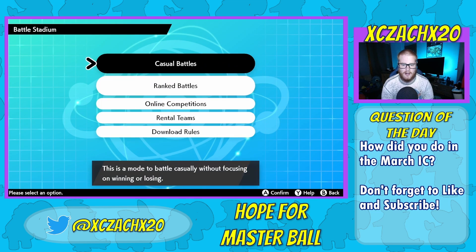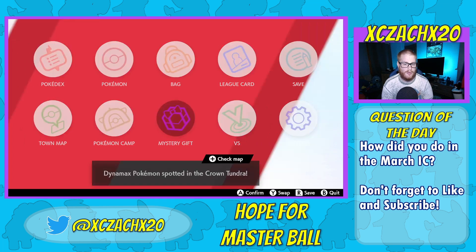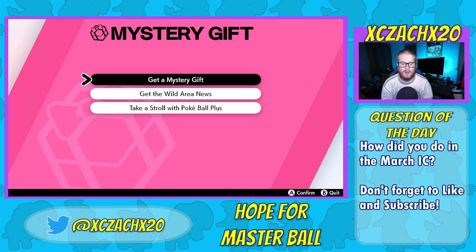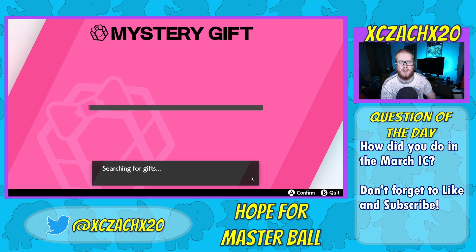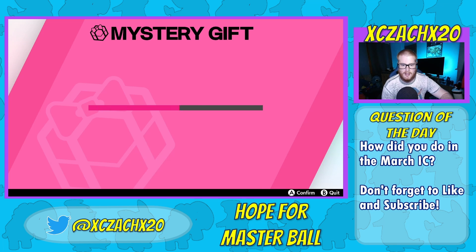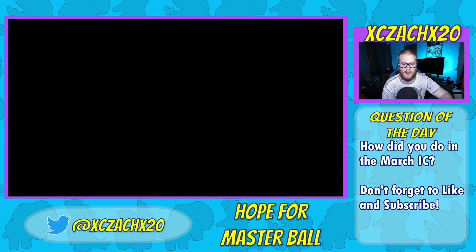Anyways, we're going to back out of here and you actually get it through the mystery gift. So you'll go to mystery gift and it's under battle stadium rewards. You're just going to load up your battle stadium rewards and there is your shiny Zapdos gift. Go ahead and open it up.